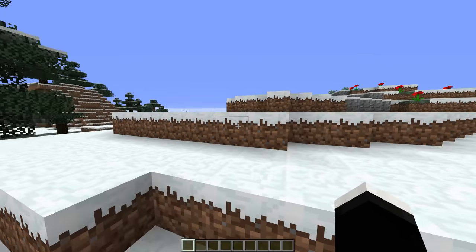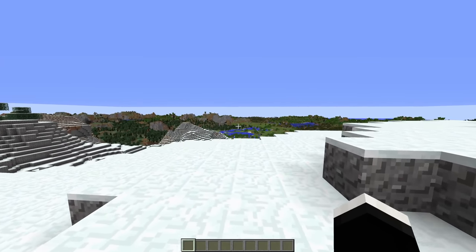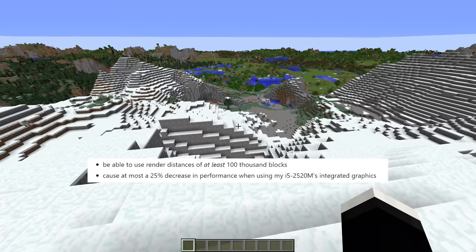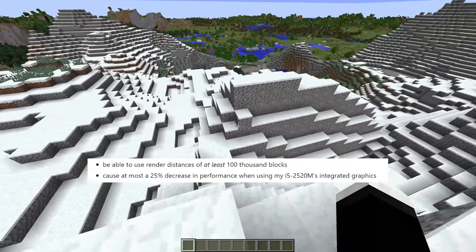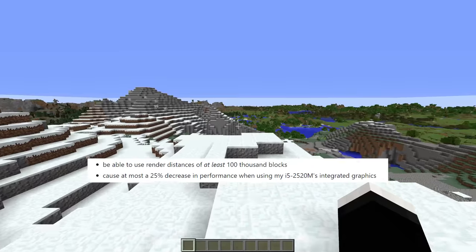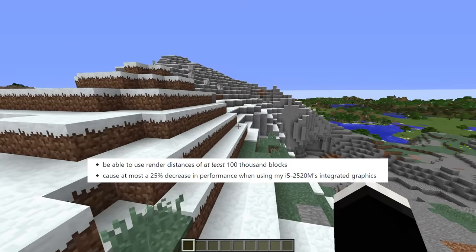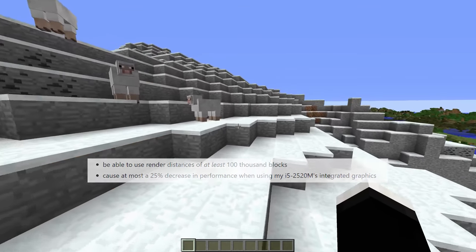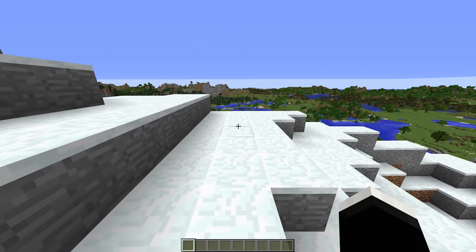The creator of this mod has some pretty wild goals for the future — goals that if achieved would make this mod unbelievable. Some of these include being able to use render distances of at least 100,000 blocks, which is just an unfathomable number considering what you see right now is 1,024 blocks. Plus they want to limit the performance hit to at most 25% using integrated graphics. So if this was achieved you could be using these insane render distances on a pretty low-end computer — this could truly be game changing.